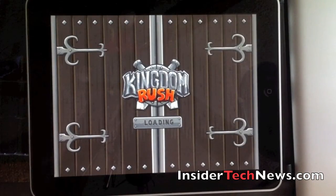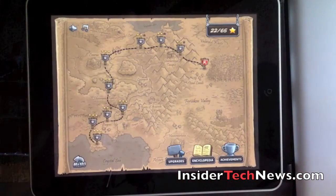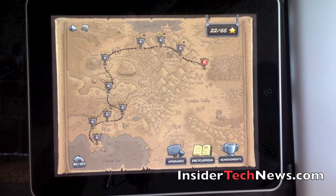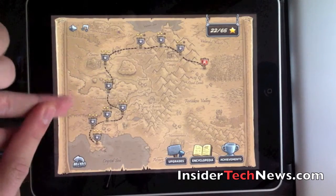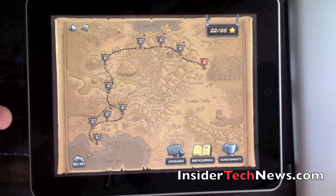Here you can see the game interface — really nice, all the graphics are really good. The characters are split into pretty much only four different towers: magic, archery (which also includes guns), artillery (which also becomes lasers later on), and guards.